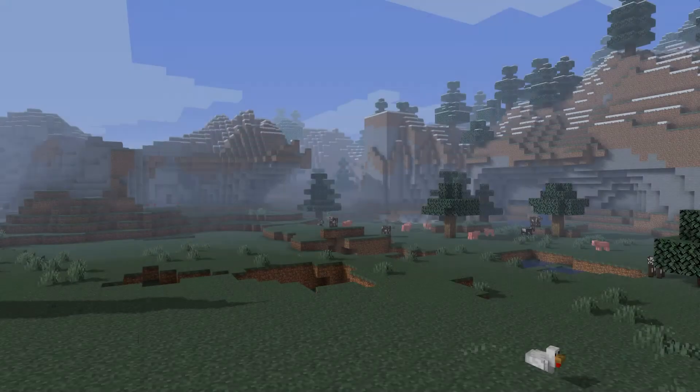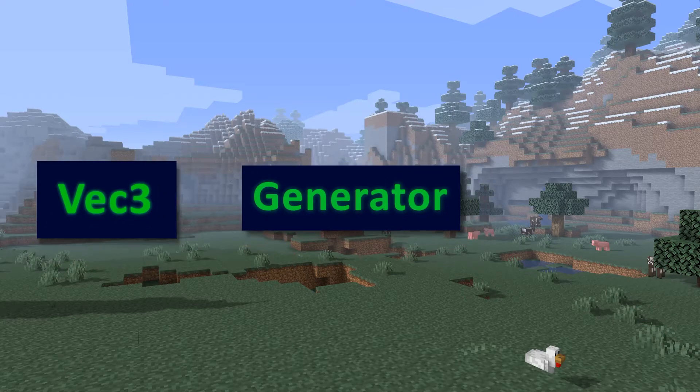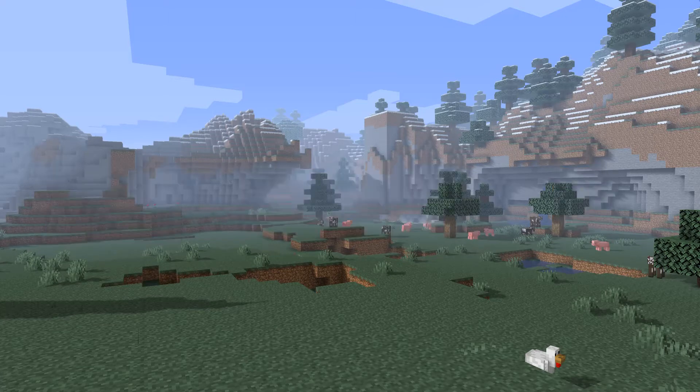With that out of the way, the bot is given a function called a generator. This takes a position as an input, and returns the type of block that should be placed at that position as an output. The bot selects a region, and then runs each point within that space through the generator. If the generator doesn't return a block, the bot will leave that position empty. Or if the generator returns multiple blocks, the bot will randomly select one to put down.